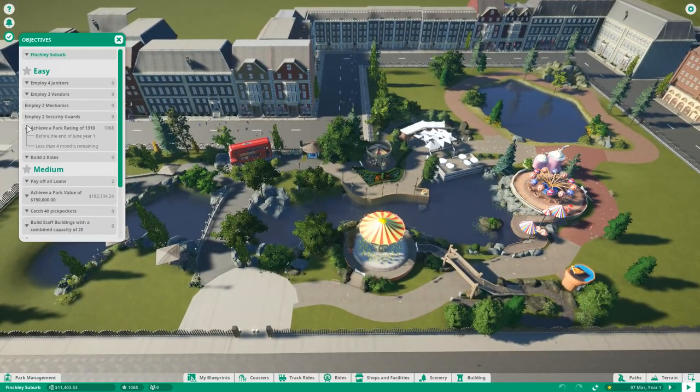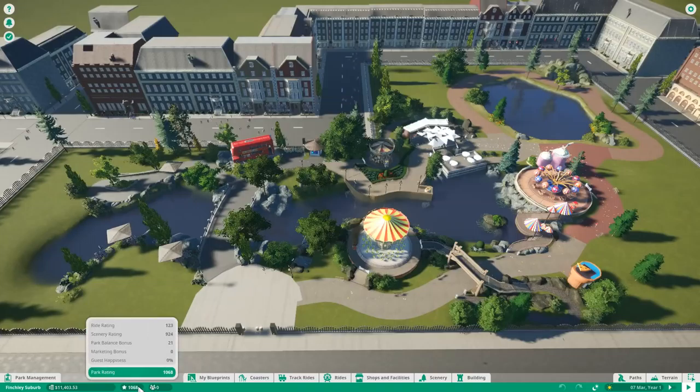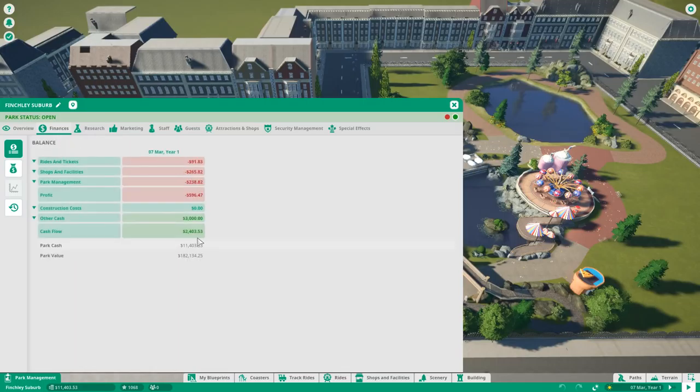The next thing is the park management button on the bottom left. Before going in, on that bar you can see the park name, your current monthly profit, and the money available. We have a monthly profit of minus $596.47 in-game, a park rating of 1068, and zero guests at the moment. If you want more details, click on Park Management — this opens the overall management tab with a whole lot going on, starting with an Overview, Guest Summary, Staff Summary, and the Ride Summary.